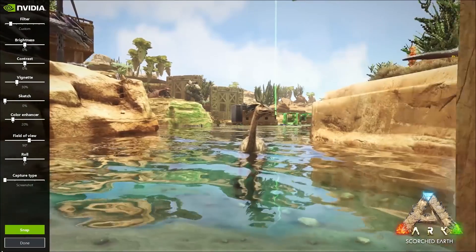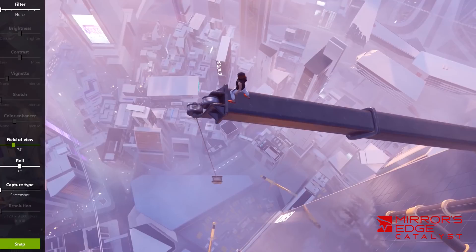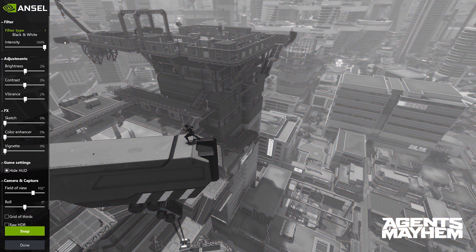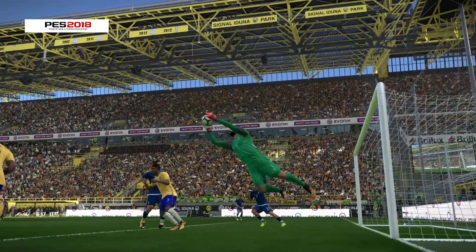And here's the latest on Ansel. Last year, NVIDIA introduced Ansel, a revolutionary way to capture in-game photography, and we've since seen it included in over 20 games with 2 million photographs captured. More titles with Ansel are being announced all the time, including Middle Earth Shadow of War and Pro Evolution Soccer 2018.